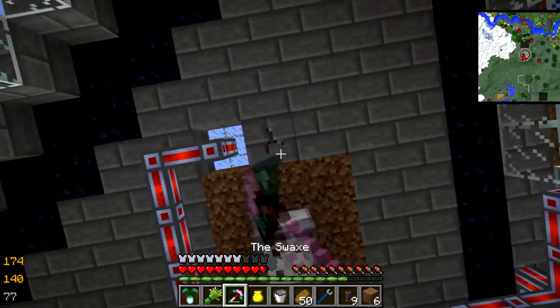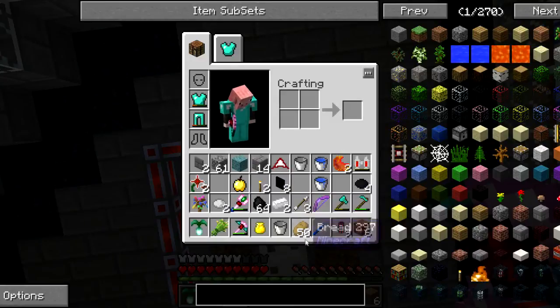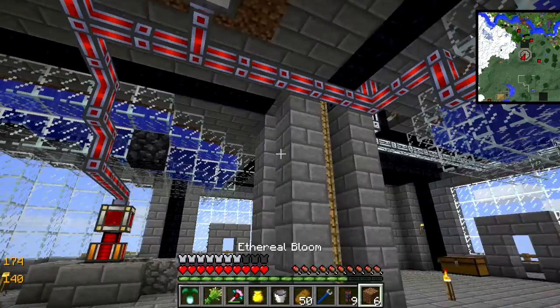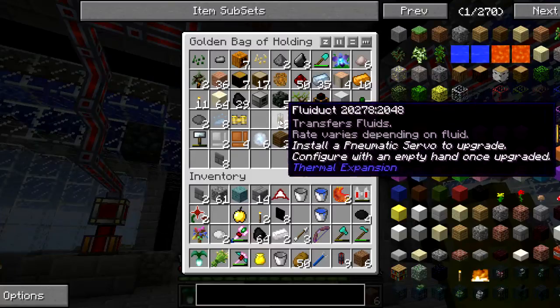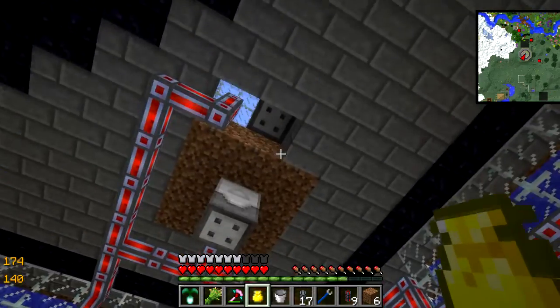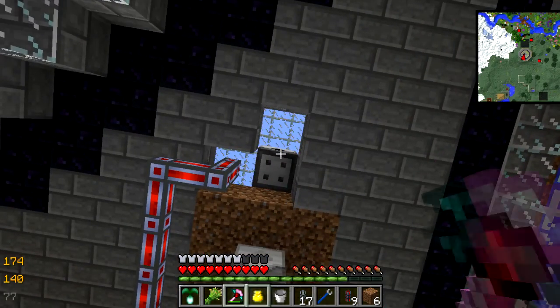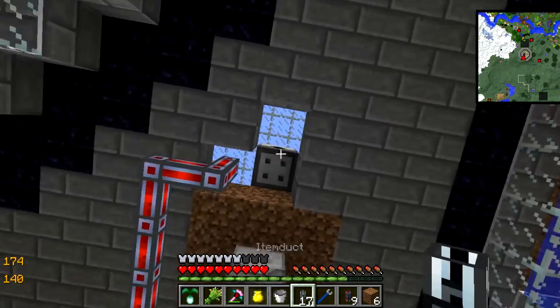And then I also need something bringing stuff out of it. So I need — where the hell is it — oh, get them in here, in my little bag of holding. Fluid up, items up — yeah, items up. I need this coming out the back. Yes, that's right. Can I — can I do that? Bloop.